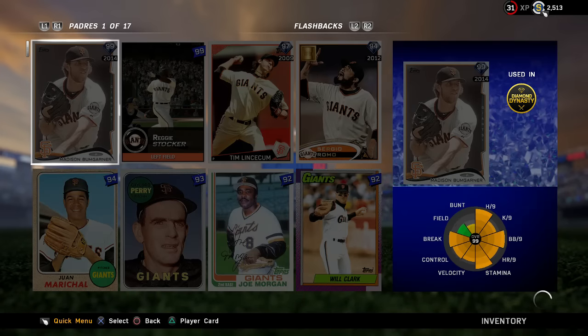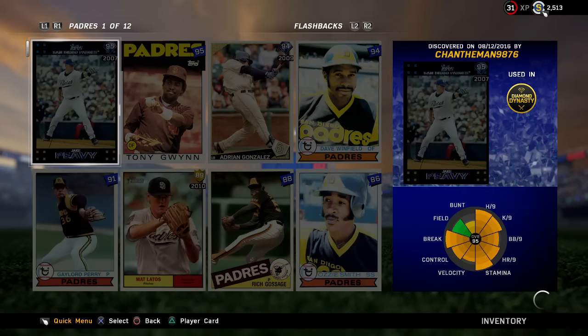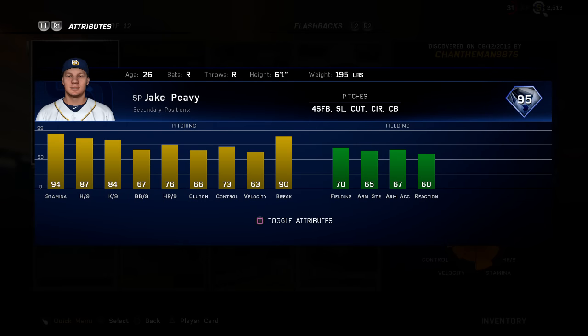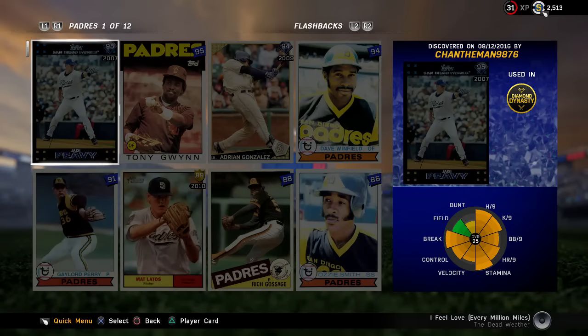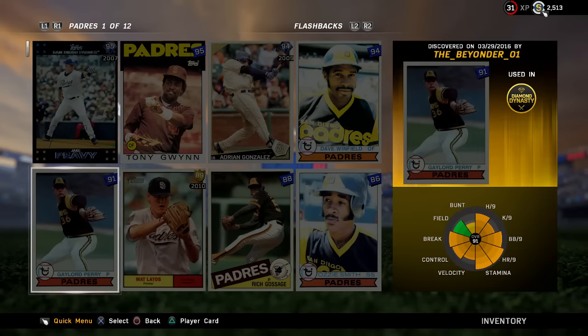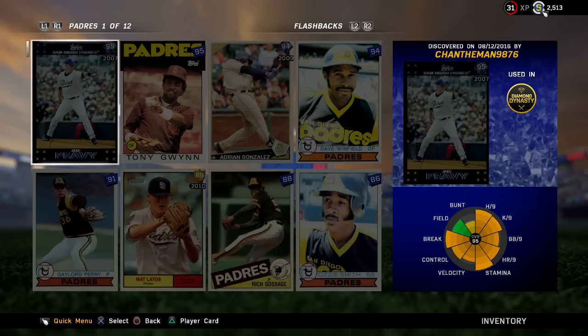Now flashbacks — there are several new ones but only a couple I really like. You can't sell them yet, which is weird. There's a 95 Jake Peavy I was intrigued about until I saw his velocity is only a 63 — that could really hurt him. I don't know, if I can get my hands on him I'll give him a try for you guys.